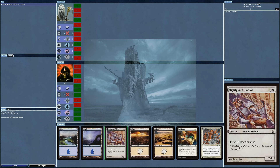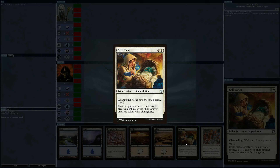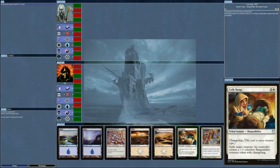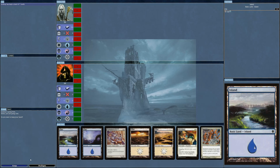The opening hand is Night Guard Patrol — I love this one — Crib Swap. It's funny because I just watched that movie 'Border' a few days ago, which is a great little film from Scandinavia. When you see this card it totally throws me back to the film. I've got Shackles too. I have a lot of this type of card in this deck, so I'm going to keep this hand.